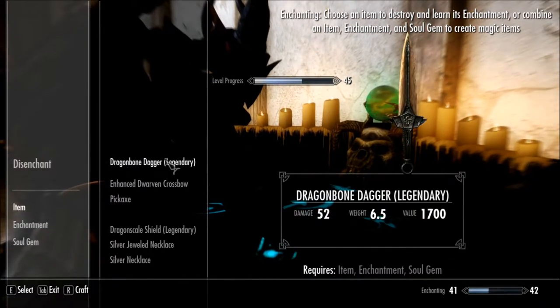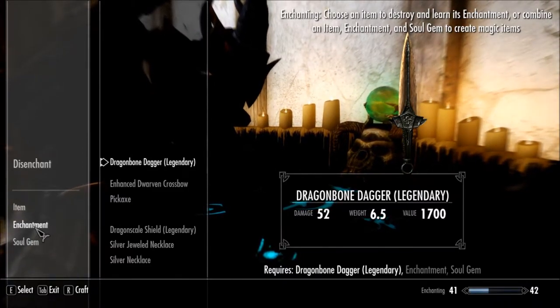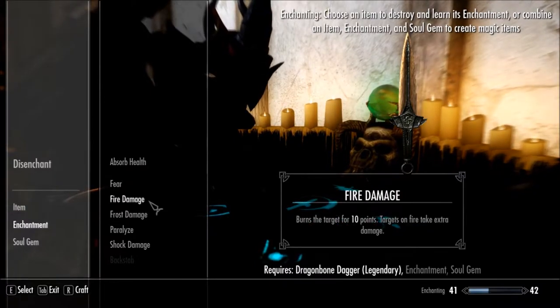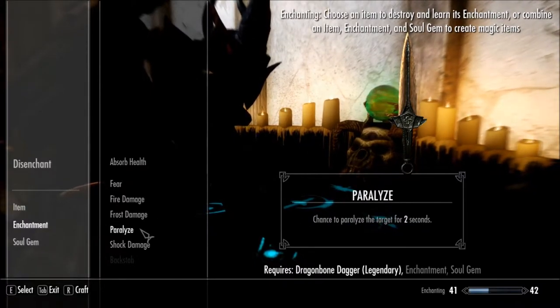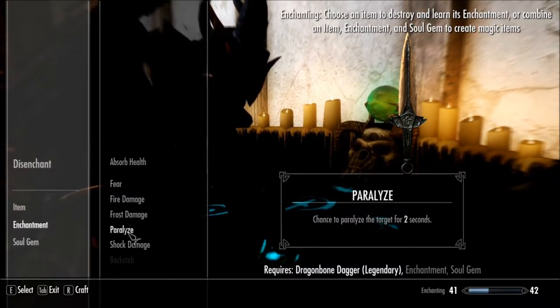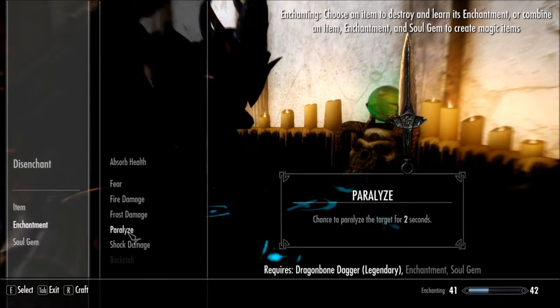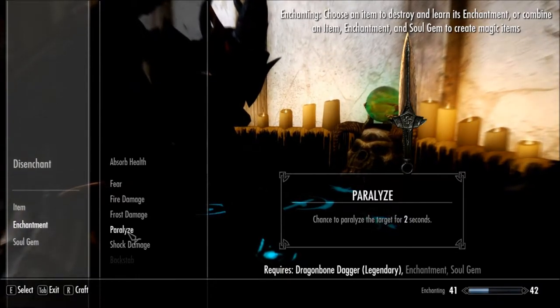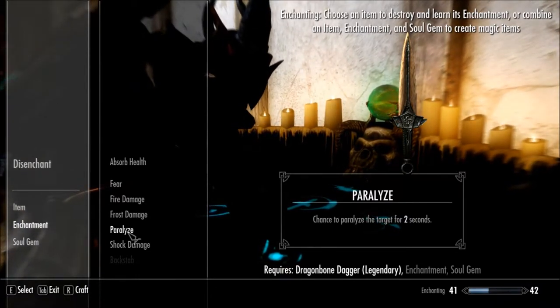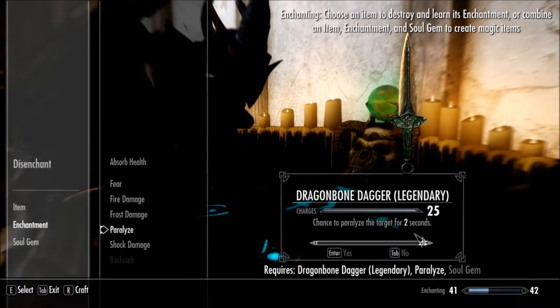Any other items? Like my dagger doesn't have anything on it either. Is there anything I can actually do on the dagger that would help out with the whole — yeah, I'm an assassin. Maybe a parallelization on the dagger. Like when you basically stab someone in the back and they for some reason would still be alive, they'd be paralyzed. And then I can do a double stab. You know what? I'm going to do it.